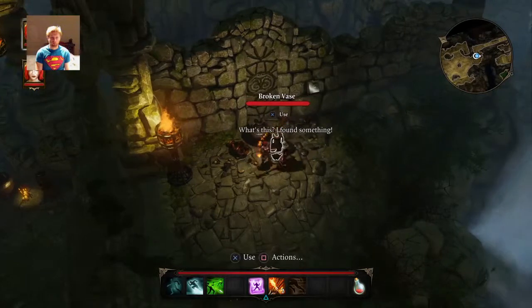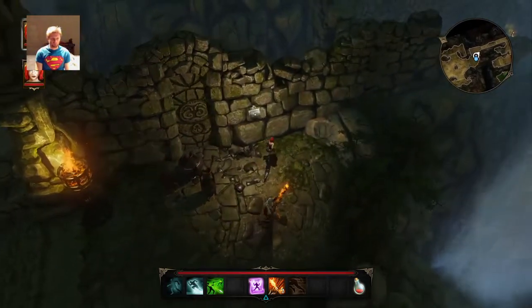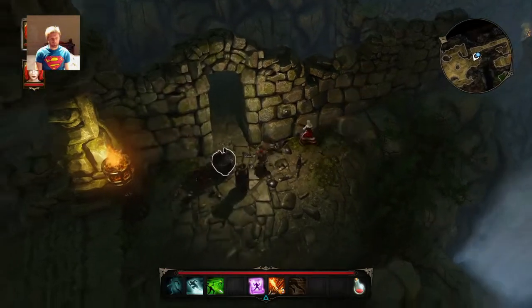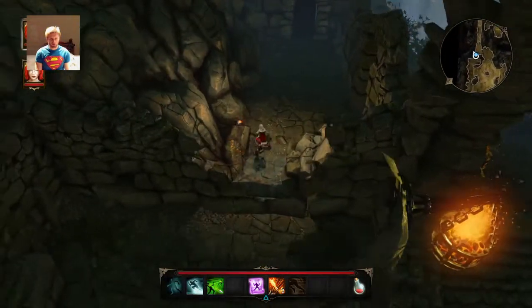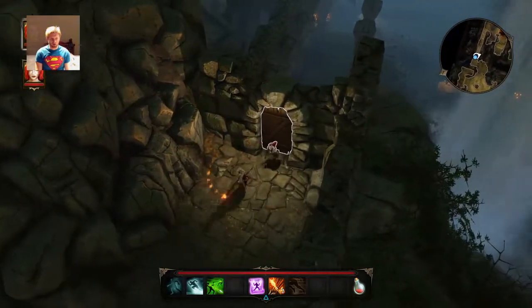I found something. Perception — traps and secrets. Something hidden has been revealed. The higher your perception, the more likely you are to reveal traps and secrets. Makes sense. So I had to tend to the graves in the antechamber.